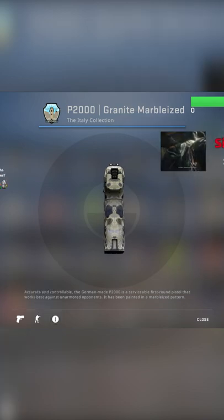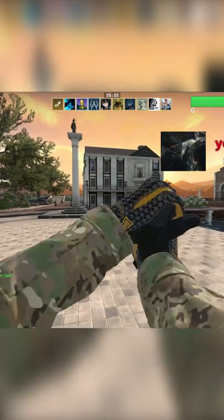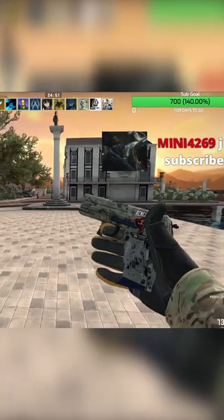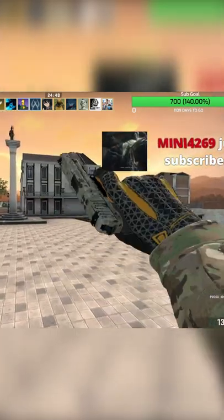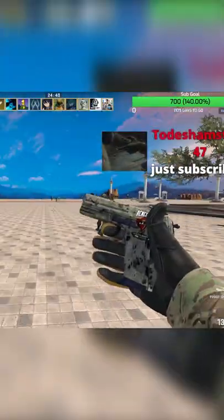It's obviously gonna be covered in-game. I think we can have a look to see if we can find one that should work. Okay, so this is the devil pattern. Unfortunately, the thing about the devil pattern is you can't see it in-game — it looks cool on the inspect, but it doesn't amount to much when you're actually in the server.